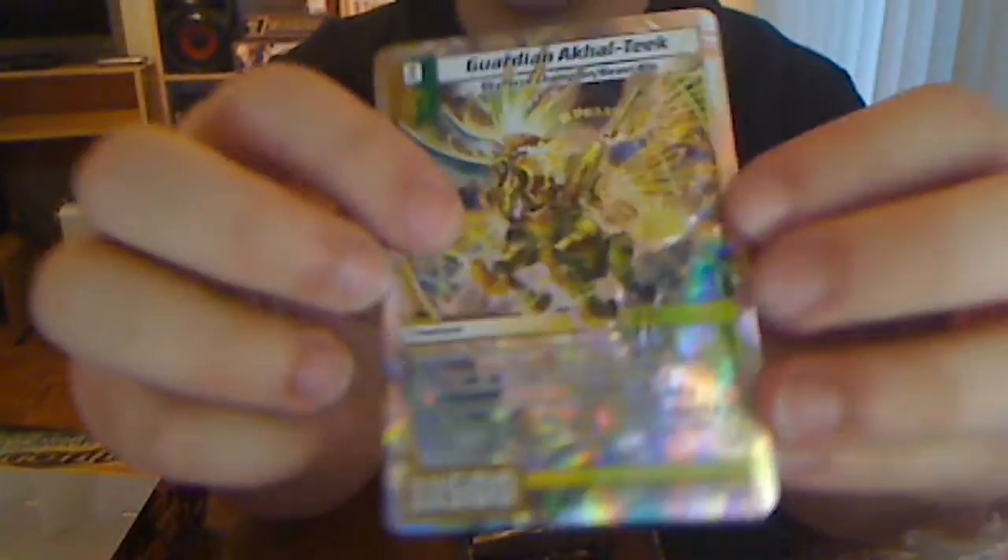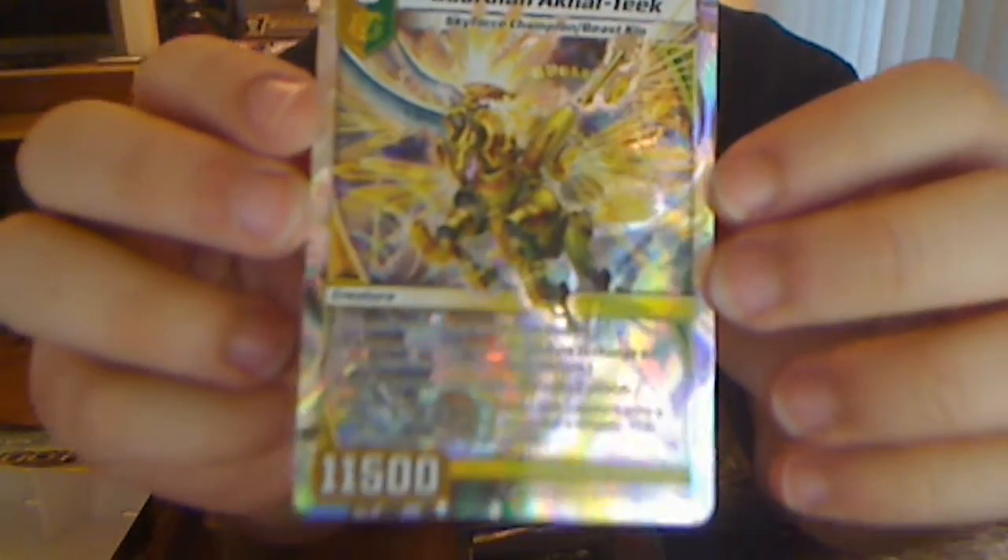Let's see what the insert card is. It's a super — Guardian Akaotique. CVH previewed that by accident. Double Breaker, Blocker, Light Nature. So that's the first super. I'll just put it there.